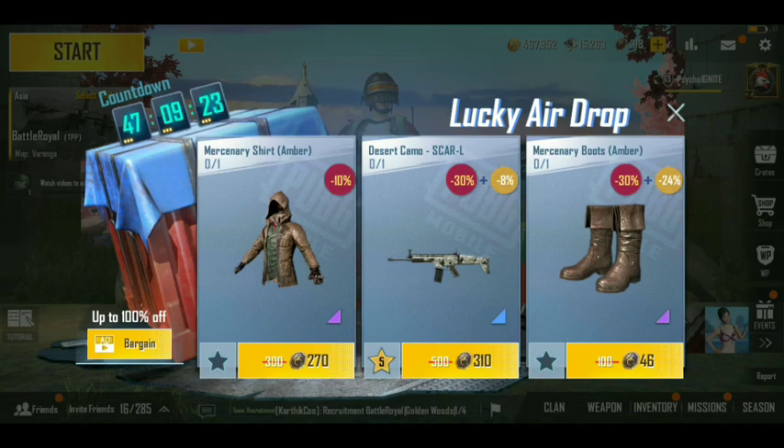Okay, here is the option on the left side. This is the option of the Bargain — up to 100% off. What is it? If you have a discount on PUBG Mobile, you can use the Bargain feature.